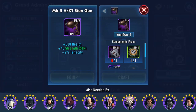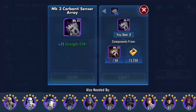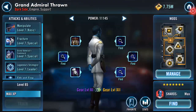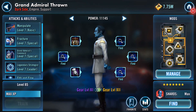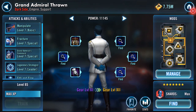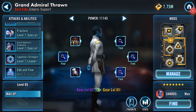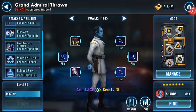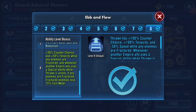What do I need? A Mark 5 stun gun, a Carbonite circuit board, and 18 Merr-Sonn shield generators — oh sweet. He's got lots of stuff to get done on him: Manipulate, Fracture, his command ability, Legendary Strategist — but I have maxed his Outmaneuver. Well, what's going on there?